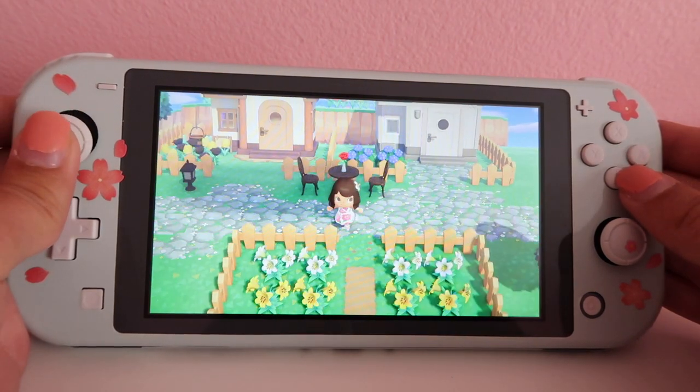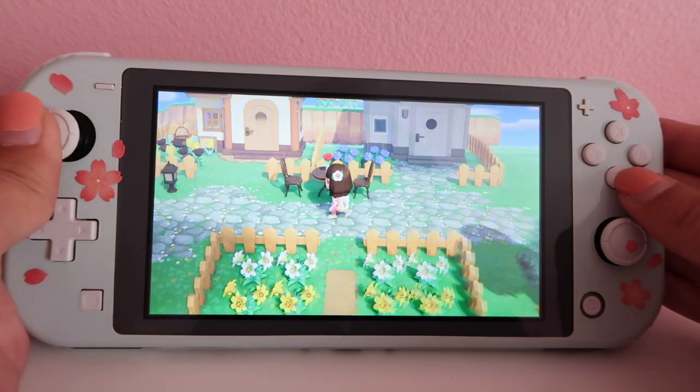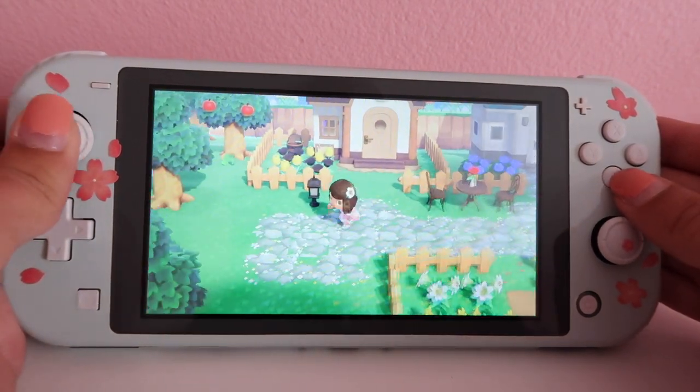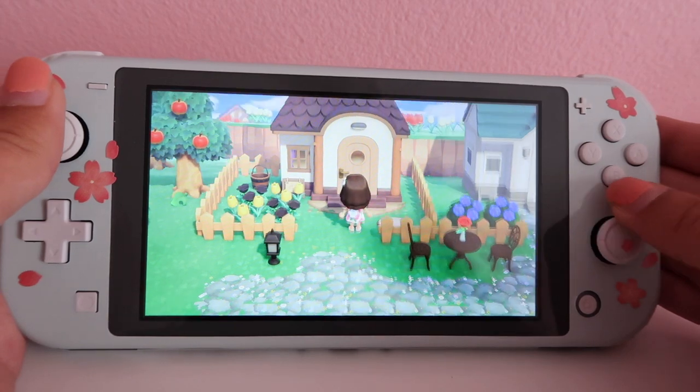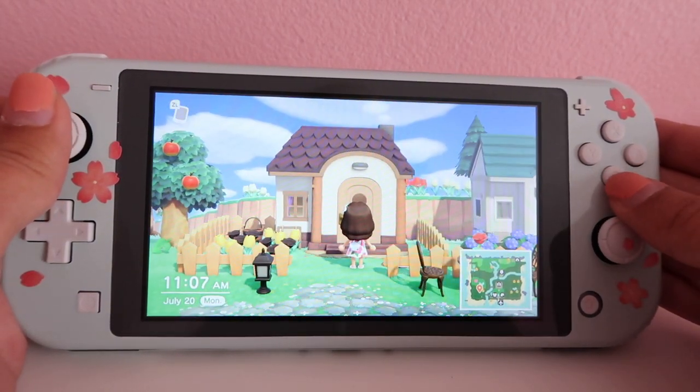They share this little lily garden, and I'm trying to grow more flowers but it's not really happening right now. This is my first custom path that I put down — I didn't make it, but I am very happy about it. And I love how Rhonda's house looks kind of like a little cottage.